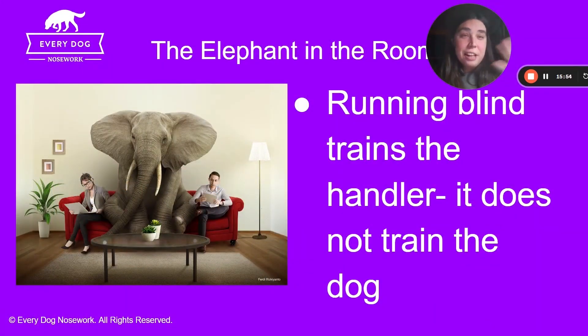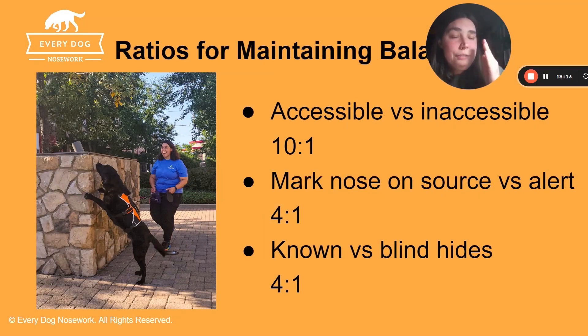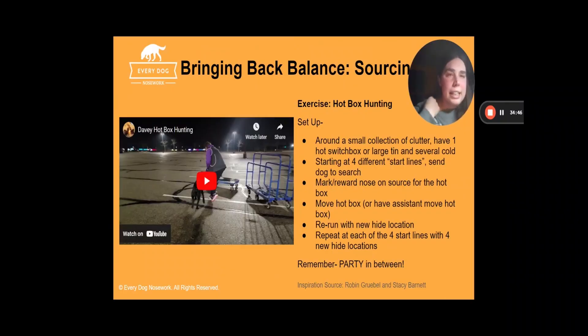This is kind of addressing the elephant in the room. Running blind — meaning you don't know where the hides are — trains the handler. It does not train the dog. For every one inaccessible hide, meaning my dog cannot fully source it — it's deep, it's in a drawer, it's elevated above where they can reach and put their nose — for every one of those, I want 10 that were accessible, that my dog can fully source and that I know where source is and I can mark the moment they are at source. Really, the idea is that I'm moving the box with each rep, resetting at a new start point, and really rewarding that drive to source and partying as I'm going to the next one.